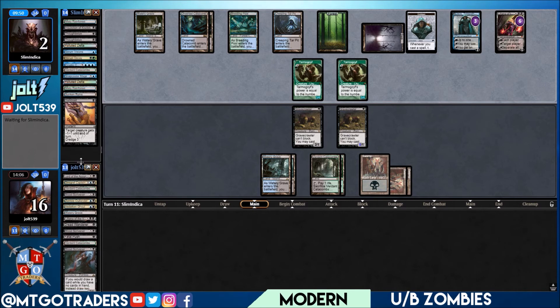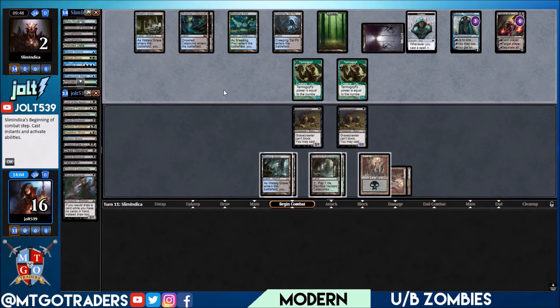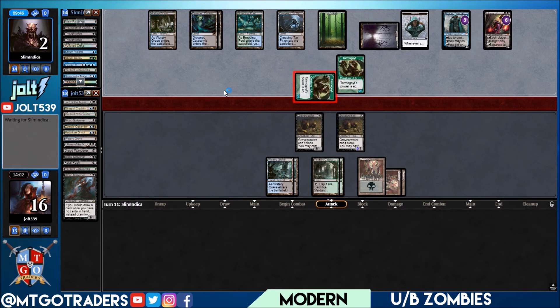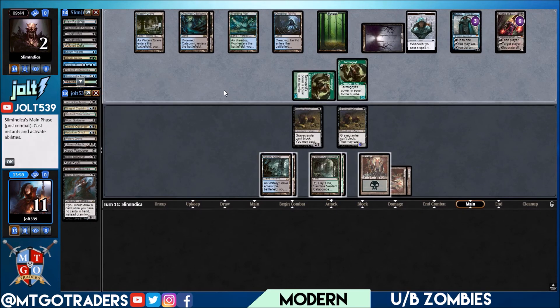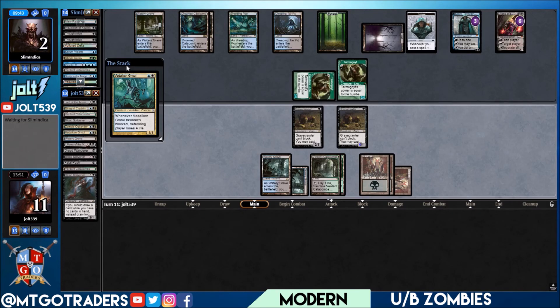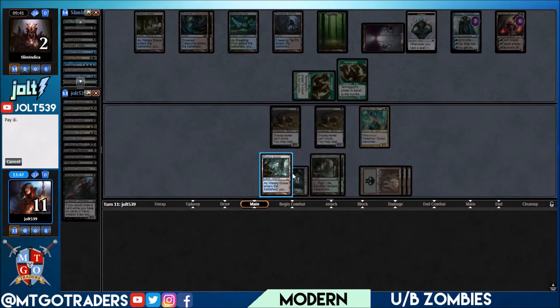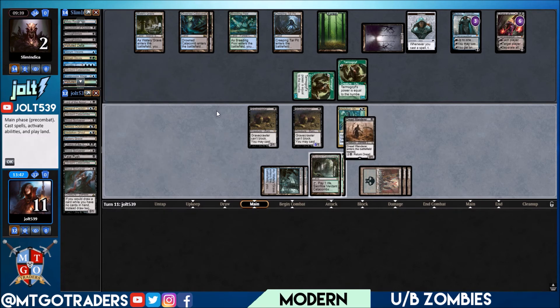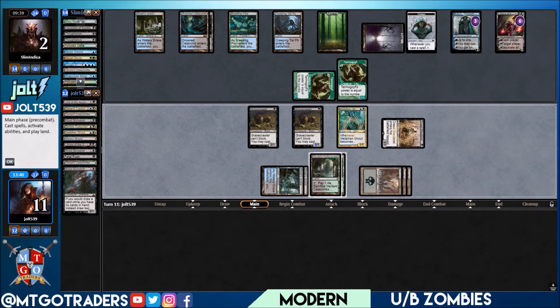Dread Wanderer coming back — each player discards a card. They're at two life, swinging in for five — puts us down to 11. Drawing Vadelican Ghoul — let's get the Ghoul down. Let's go Dread Wanderer.